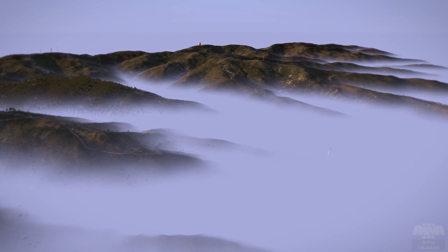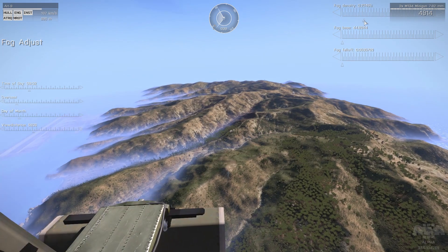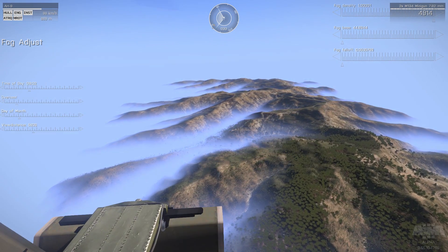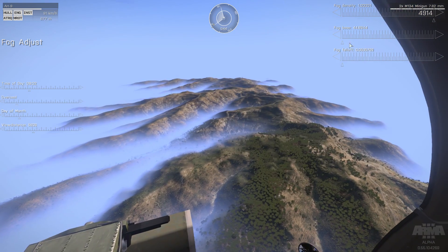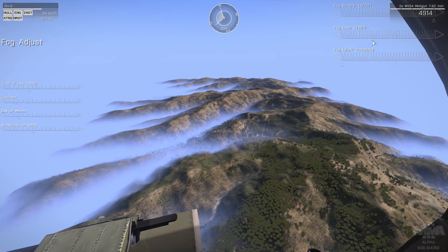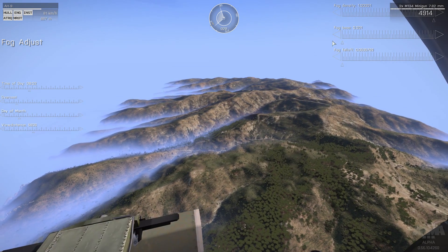You can have fog without completely restricting the usage of aircraft, and in terrains with valleys or similar features like Stratis, this can result in neat situations like aircraft being able to strike targets on high ground but unable to see units moving in the low foggy ground. Having the fog burn off over time adds an additional interesting dynamic.